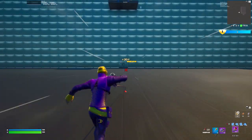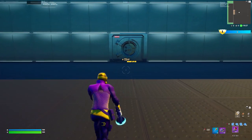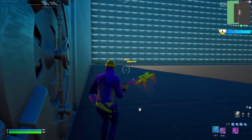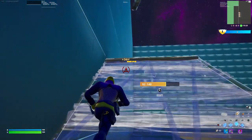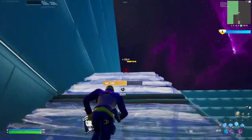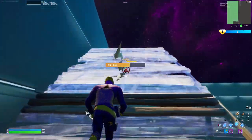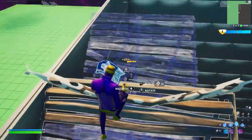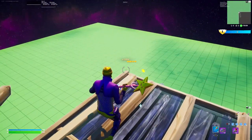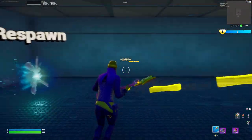Right now I'm getting about 9 XP a second from the first button, which still isn't bad because it is AFK — but it's not as good as this next one. For the second one, look at the vault, turn to your right, and build all the way up just like before. Go to the far corner, keep building up and then start building floors all the way out to that corner.